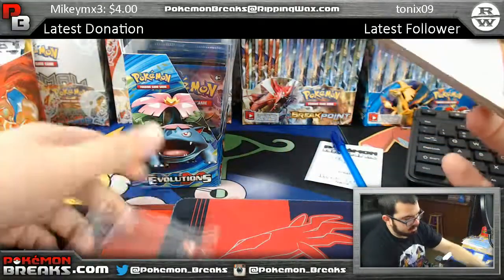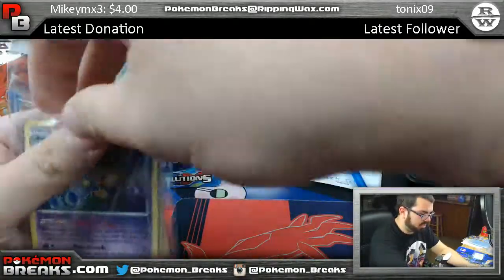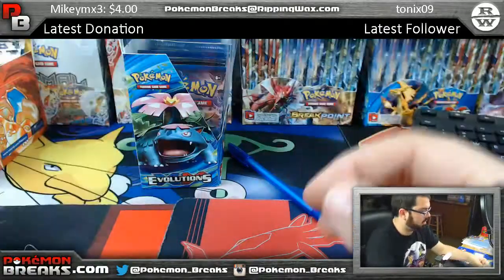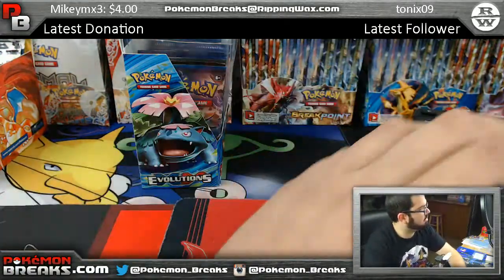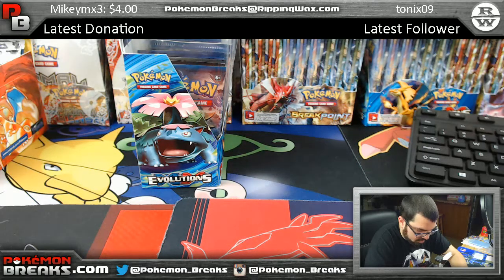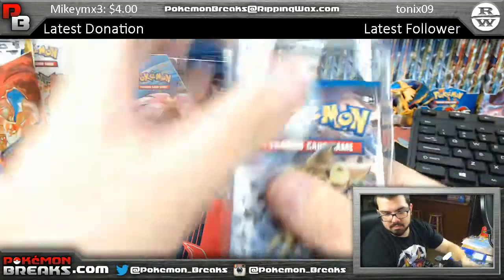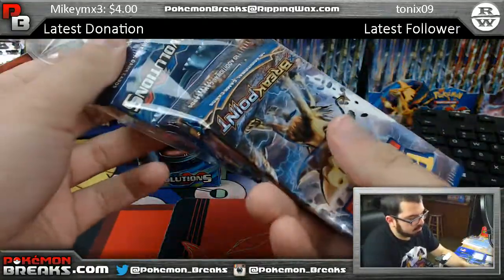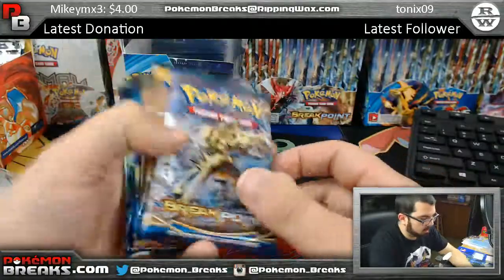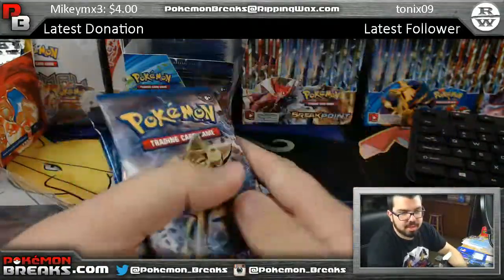That's not over with because remember you still have a chance at the base set pack, and you've got five or six more packs coming your way. That was number one. Number two is going to be Tony - Mystery Pack Break 23. Tony, you've got Break Points, Sun and Moon, Steam Siege, Evolutions, Evolutions, Evolutions - six packs, good luck!